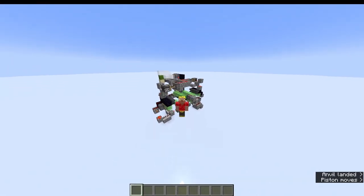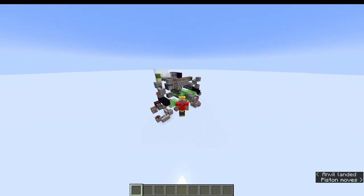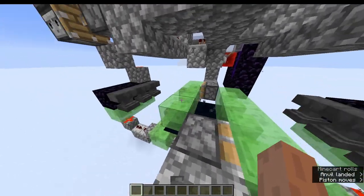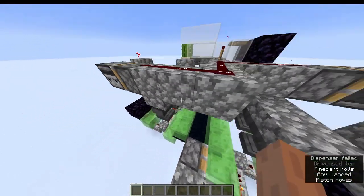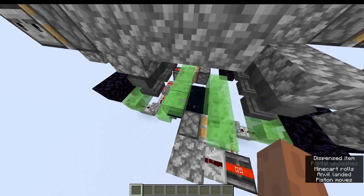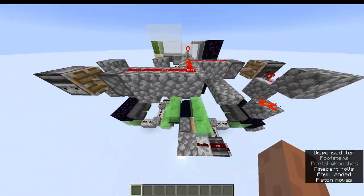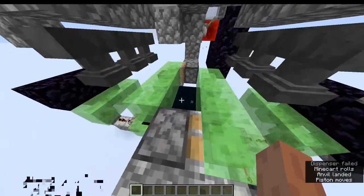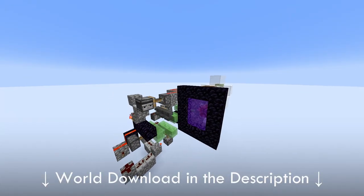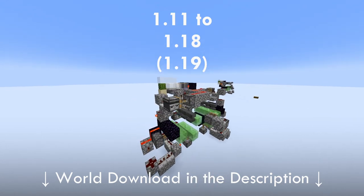Hello guys, welcome to the tutorial for this anvil duper I made. I wanted to make an anvil duper in my survival series, but I couldn't find any good one on YouTube. All anvil dupers I found required you to dupe some anvils, then they break in the overworld and you have to go into the end, collect the duped anvils, go back to the overworld, place them again, and run the machine for a couple seconds and repeat. So I came up with this design, and it works in all versions since 1.11 and I think it will continue working in 1.19 and later.